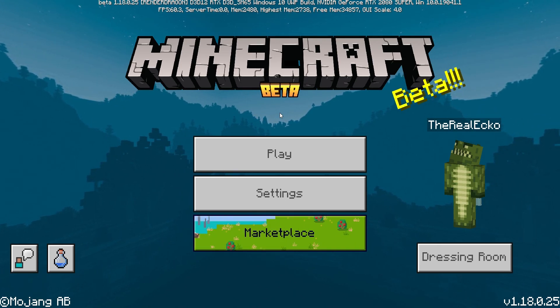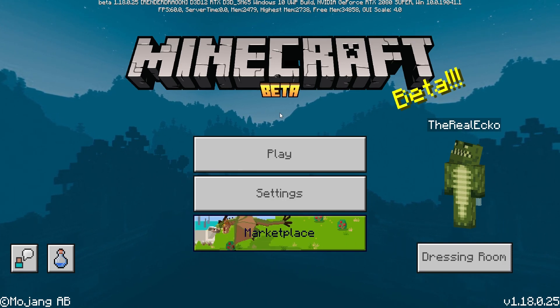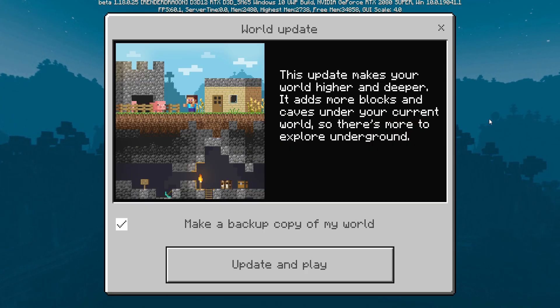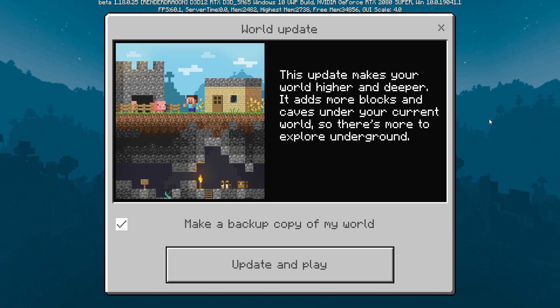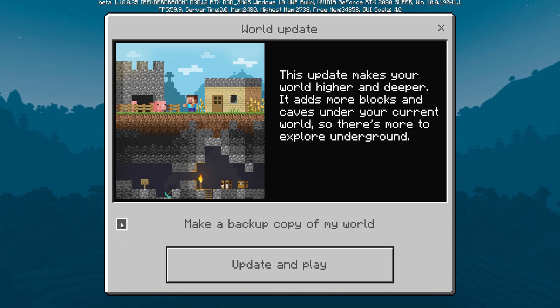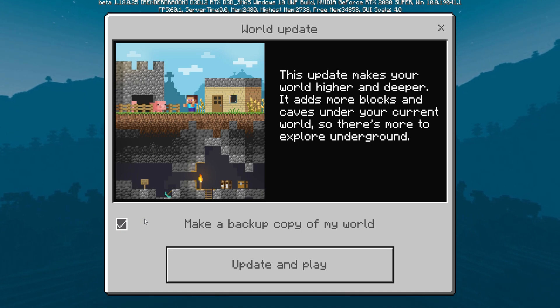Let's go through the important changes you should remember heading into this next update. When you fully update and try to play a world, this prompt will pop up — not just for beta players but when the full release is introduced. It says 'this new update makes your world higher and deeper, it adds more blocks and caves under your current world.' Also, keep the backup option ticked — backups are super important and harder to manage on Bedrock compared to Java.